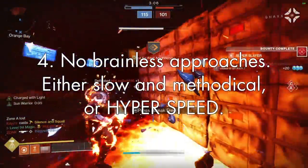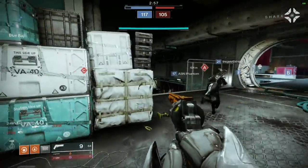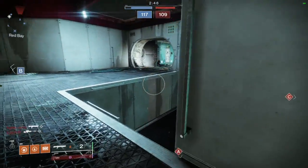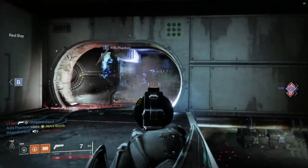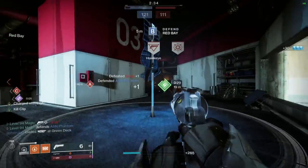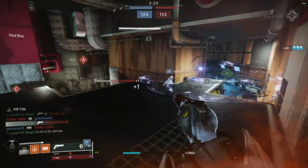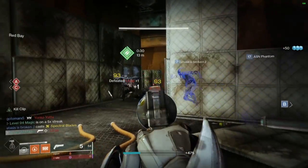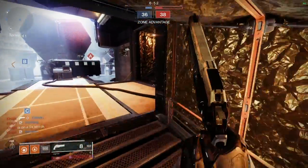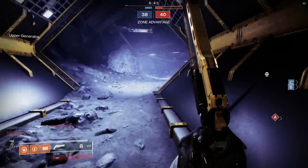This segues nicely into tip four: no brainless approaches — either slow and methodical, or hyperspeed. If you take the normal approach of a moderate, straight-line occasional zigzag shotgun push, you're going to have a terrible time in Stasis land. As I'm getting kills, I'm paying attention to my radar first and foremost, where my teammates are, and where I'm getting enemy kills — this gives me a good indication of exactly where enemies are spawning and how many I'm about to engage. You can also keep a running tally of what your opponents are using so whenever you see a familiar name, you know what to expect.